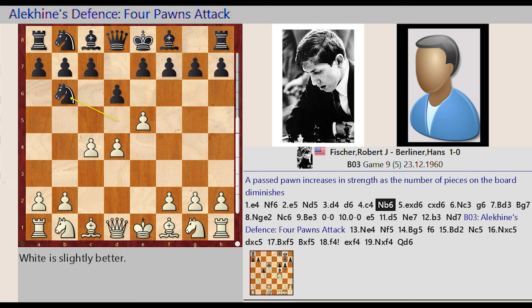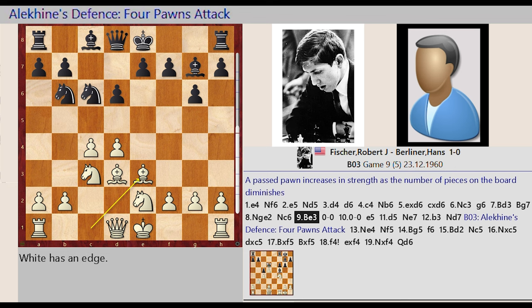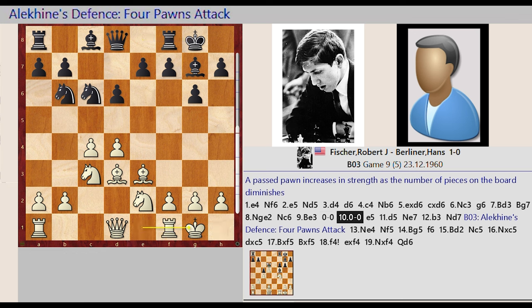Knight D5-B6, E5 takes on D6, C7 captures D6, Knight B1-C3, G7-G6, Bishop F1-D3, Bishop F8-G7, Knight G1-E2, Knight B8-C6, Bishop C1-E3, castling King's side, castling King's side.